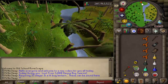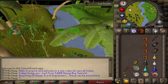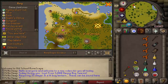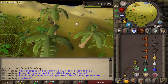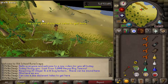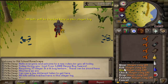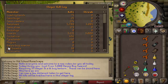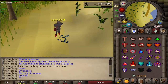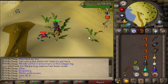Released into the game January 30th, 2006, the harpy bug swarm requires 33 slayer to kill, and you also need a lit bug lantern. This isn't the most popular slayer task out there, but it can be assigned by Vannaka and also Chaeldar. Every single kill you get 25 slayer XP, and just like with most slayer monsters, all the kills are tracked in the slayer kill log found in your slayer ring or slayer helmet.